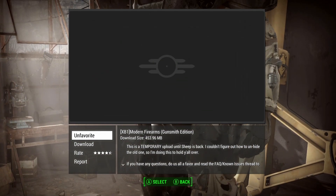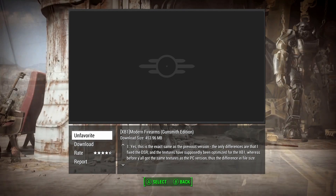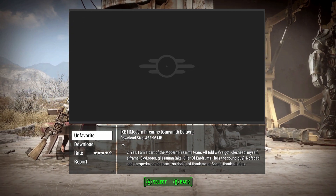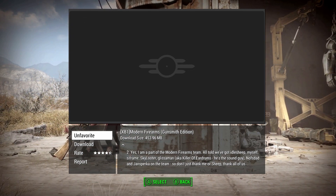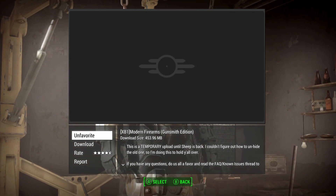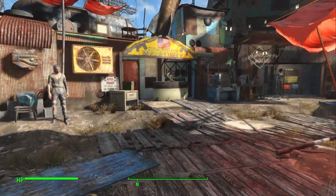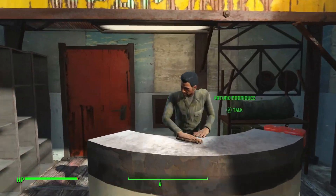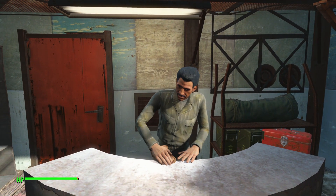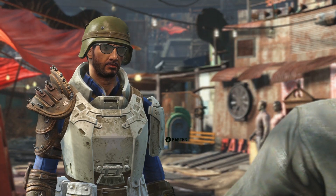The first mod is Modern Firearms by Whiskey River — there's kind of a team of creators. This mod has had some problems being taken down a few times, I think for using assets from another game. I don't know if they've resolved that, but right now it is up and the link in the description works. If you're having trouble, try searching Modern Firearms. Essentially this adds a ton of unique modern firearms — a lot of modern guns you might see in a Call of Duty game — that are super powerful with unique modding options, added and removed a few times.